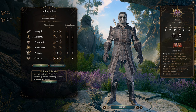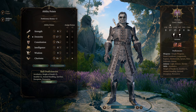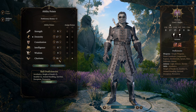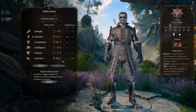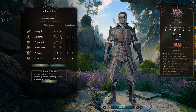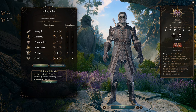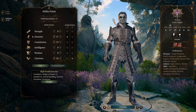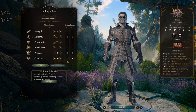Your stats are going to want to look something like this: a 17 in Dexterity, a 15 in Constitution, and a 16 in Charisma. The Charisma stat is going to be important in a minute. We have two odd number stats, but your first ability score improvement is going to go towards bumping these two up to even numbers, so you're definitely going to want to have these as your starting stats.